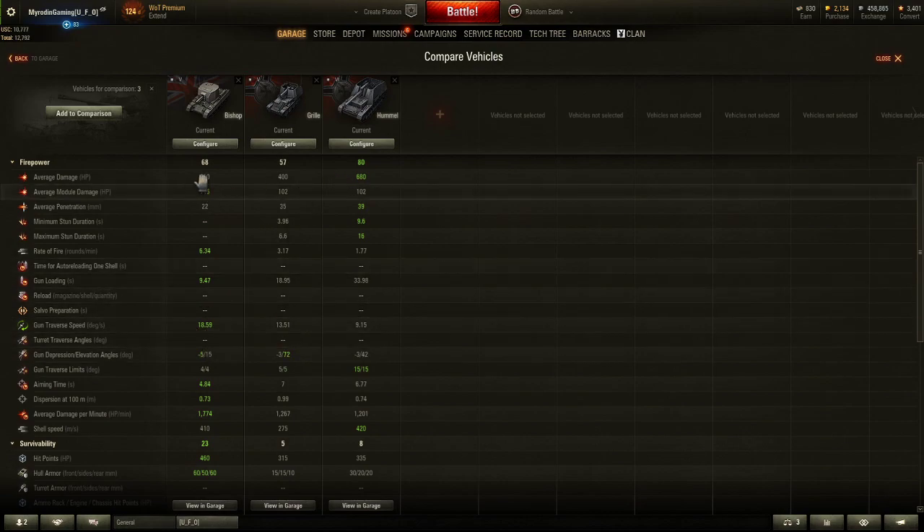Damage is always good, but it really doesn't matter that much. The stun duration — that one is pretty important. As you notice, the Bishop does not have a stun duration, so it's not going to stun enemy tanks. Whereas the Hummel has 9.5 seconds — that's basically 10 seconds where all their stats are reduced while they're stunned. They're not going to move as well, the gun traverse won't work as well, their aiming speed is going to be slower.